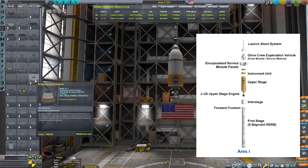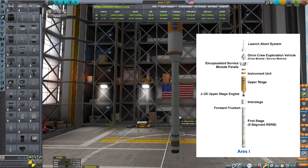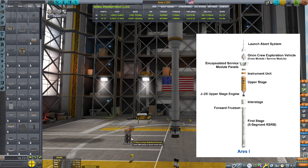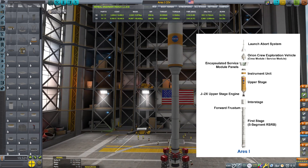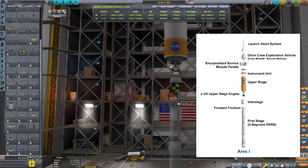The Ares I consists of two stages. The upper stage was to use Hydrolox fuel and an improved version of the J-2 rocket engine called the J-2X. The in-game RE-I-2 SCIF engine from the Making History DLC was inspired by the J-2, so that's why I'm using it.